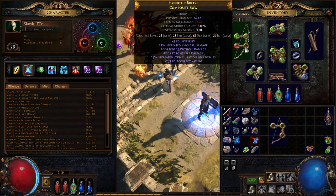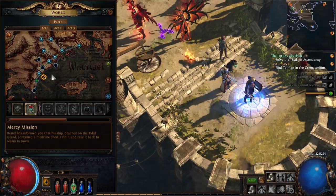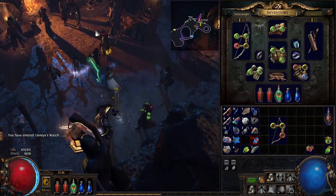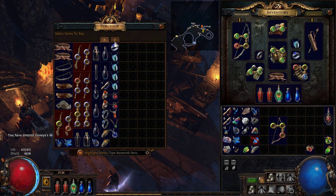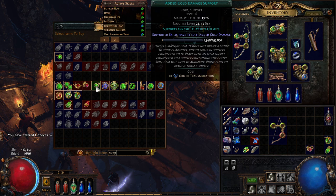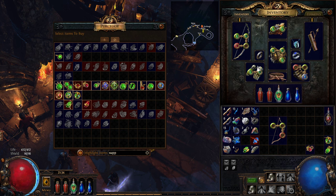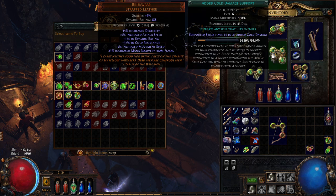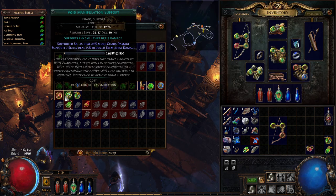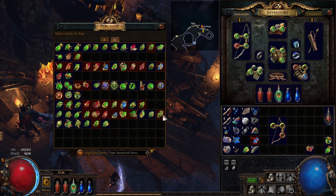We got an extra link that we're not actually using, so we're going to go back to Act 1 and check out our options. We can go ahead and type in 'support' and see what we can get. We can get added cold damage, which is not a bad idea. We can take one, throw it on, then get another one and throw it right there. I also kind of like faster attacks — I don't know if we can get that yet, that might be Act 2. Let's go ahead and go to Act 2.